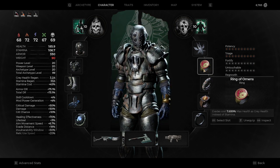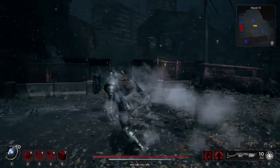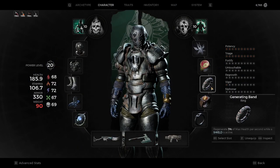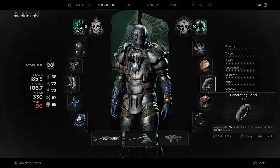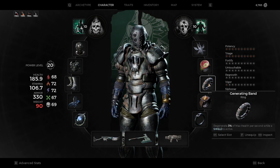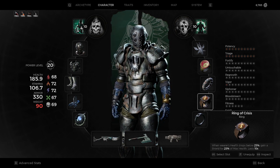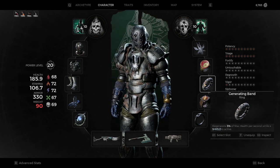We are using the Ring of Omens to spend health rather than stamina for dodging, which also gives us the Misstep — the best dodge in the game. The Regenerating Band regenerates 3% of max health per second while the shield is active, which with high health is a very large amount of regeneration. We also have the Ring of Crisis, a staple of any tank build: when the wearer's health drops below 25%, gain a 25% shield of max health lasting 10 seconds, effectively bringing health back to 50% and triggering the Generating Band for massive healing.